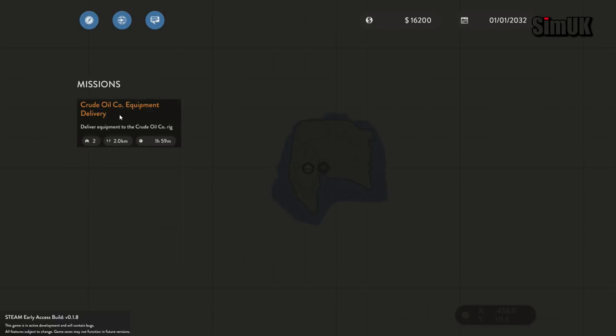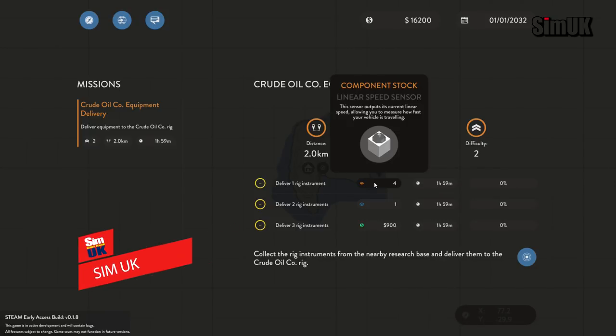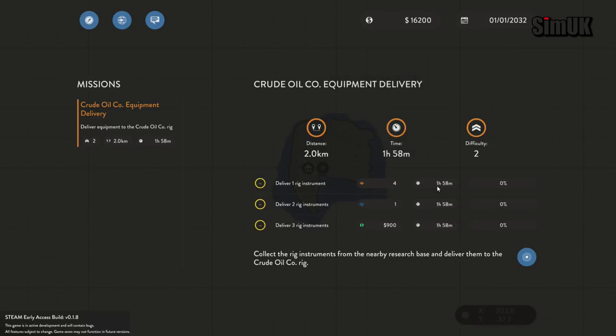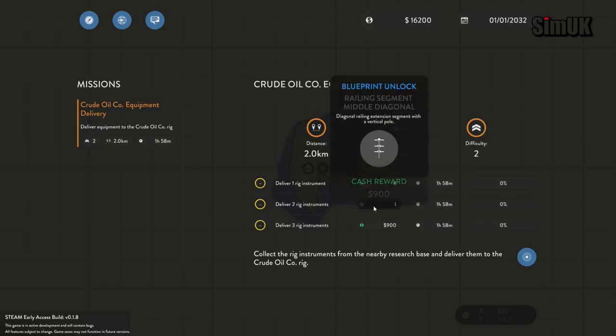Crude oil company equipment delivery - sounds interesting. Collect the rig instruments from the nearby research base and deliver them to the crude oil company rig, two kilometers, one hour - basically two hours. There's a component stock linear speed sensor - this sensor outputs its current linear speed, allowing you to measure how fast your vehicle is traveling. We get 900 for doing this.